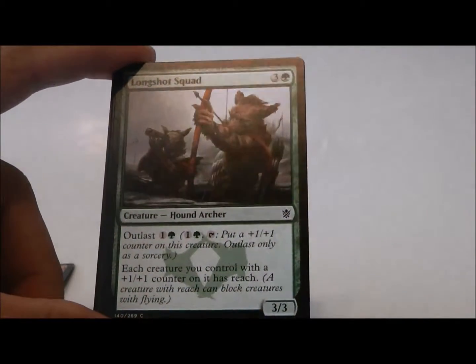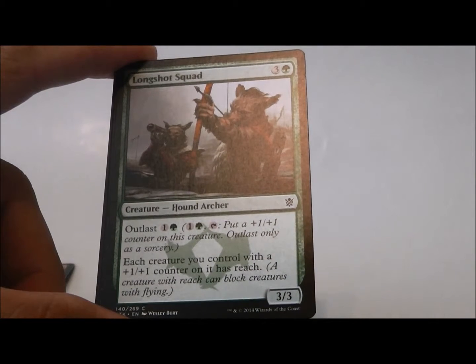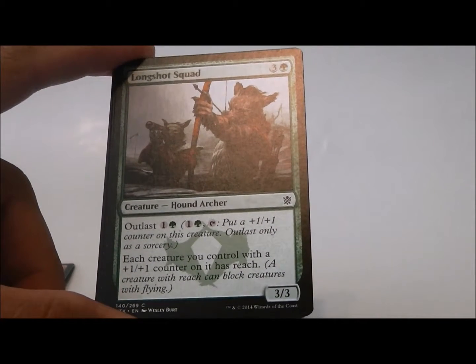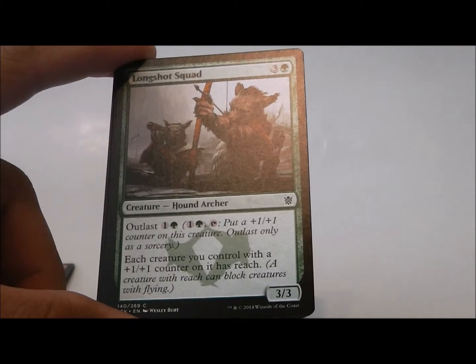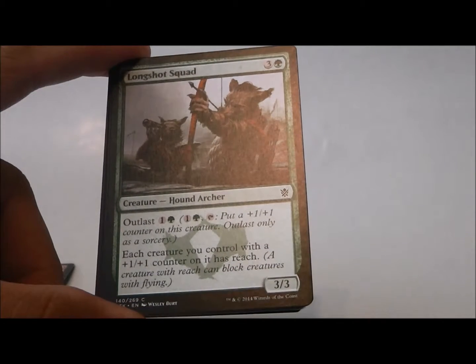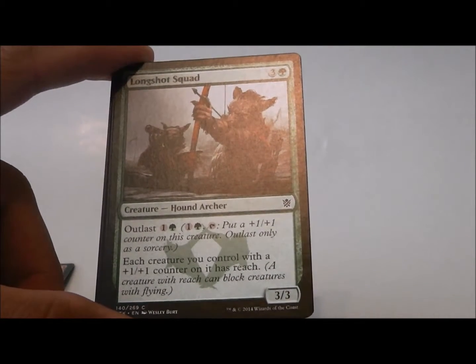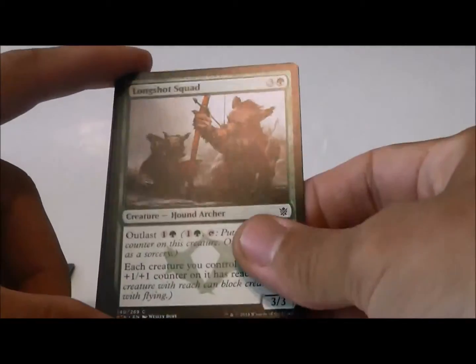This one's also kind of smudged. Longshot Squad — Hound Archers. They are 3/3 for four mana, and each creature with a +1/+1 counter gets reach. You can tap two and them to give a creature a +1/+1 counter. So it gives all your creatures reach — that's kind of neat.